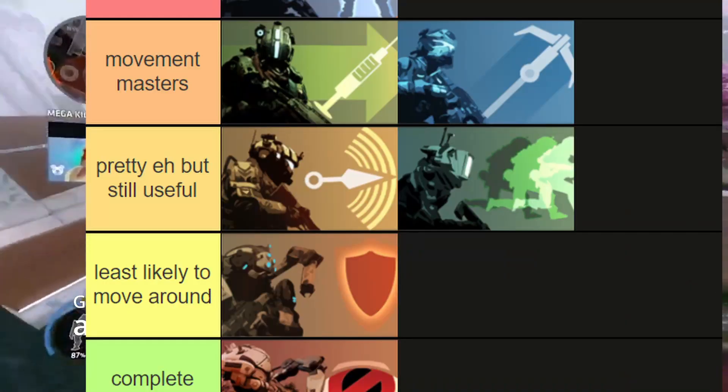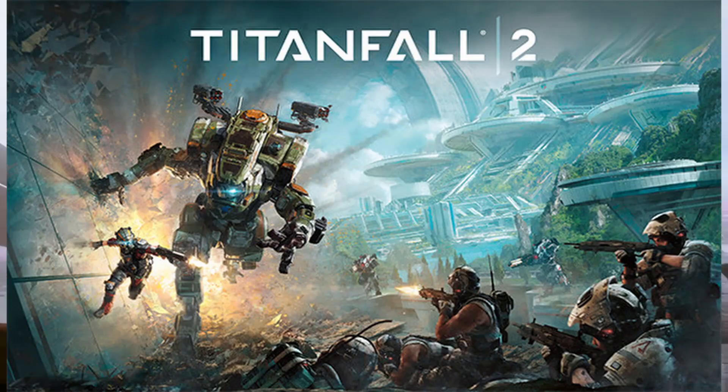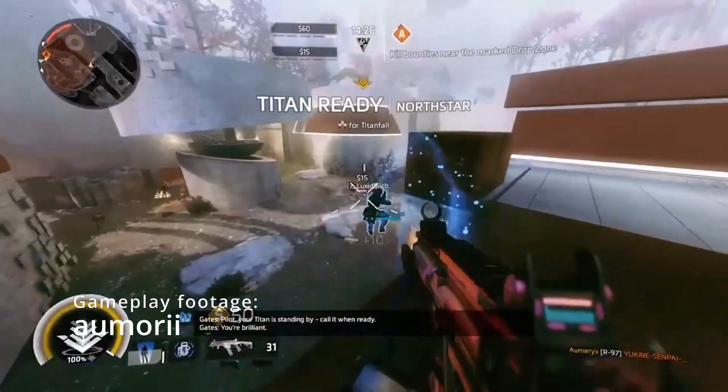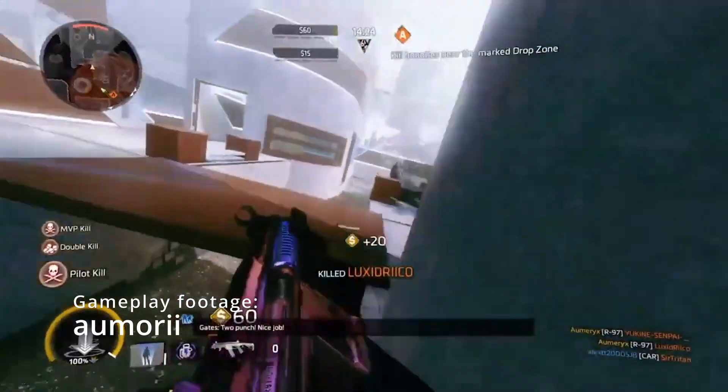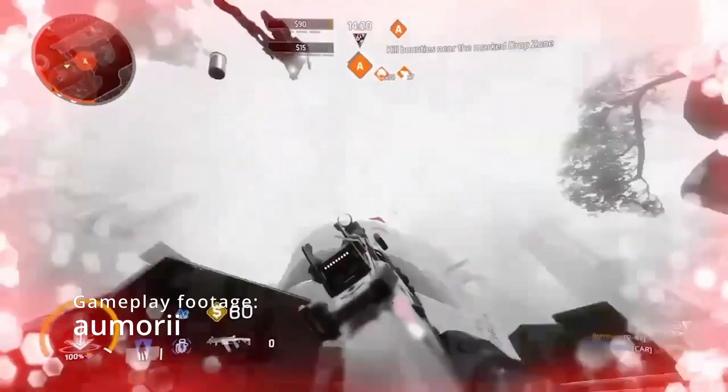To argue against all other abilities, I shall review them quickly for you. Titanfall 2, if anyone doesn't know, is a pretty fast-paced shooter. So logically, most people would say that the best abilities are Stim and Grapple.